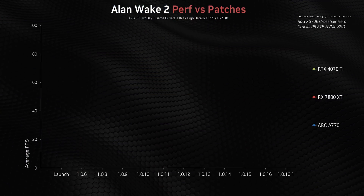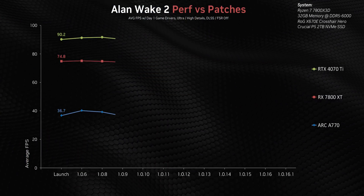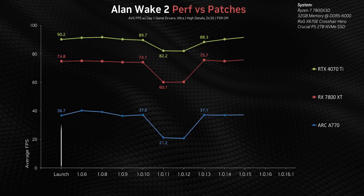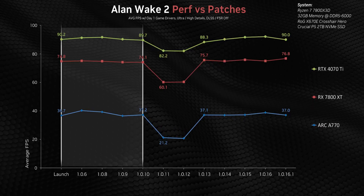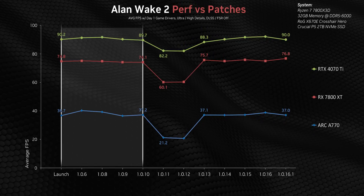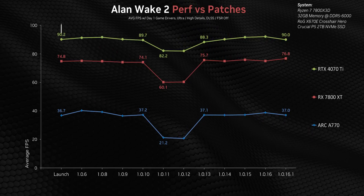I have to start with Alan Wake 2, because it gave the entire testing team fits — there was no way to align performance on some hardware one week with other hardware tested a week later. At launch, we didn't experience any massive framerate issues, and I know we were probably in the minority. The game's first few post-release patches mostly focused on fixing gameplay problems, graphic glitches, and a few small performance optimizations.